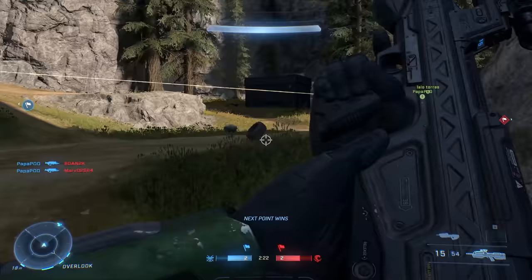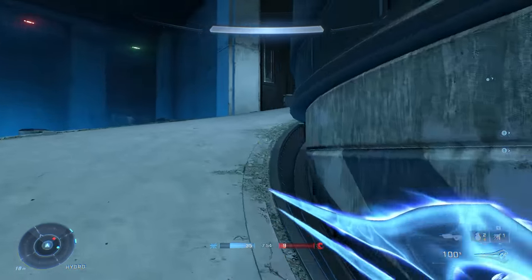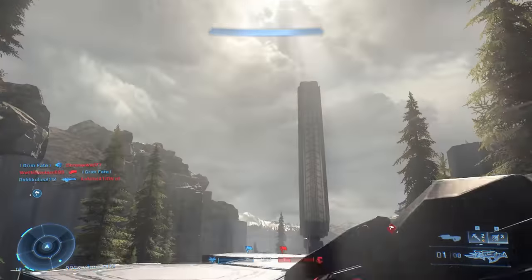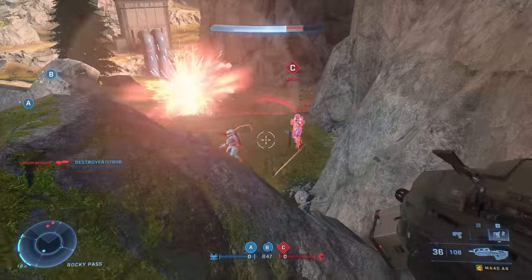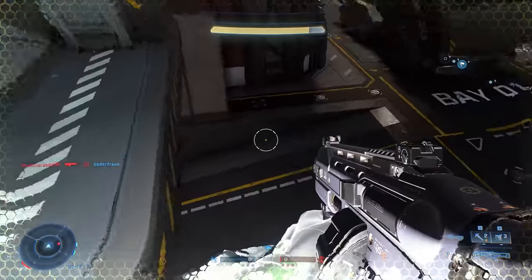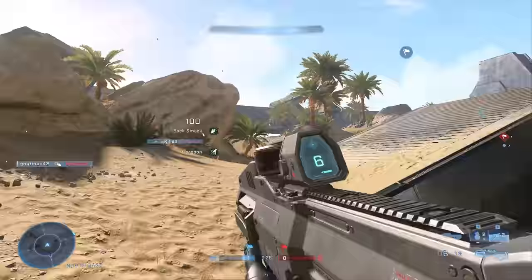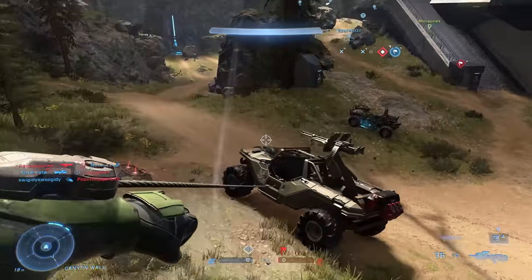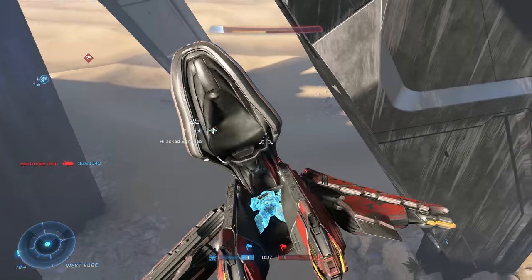If you saw the Halo Infinite multiplayer announcement trailer, you know how useful the grapple shot equipment can be. It gives you a grappling hook you can shoot at just about anything, and if you find one, you should use it. The grapple can be used to zip you up to high locations that are great for sniping, and Halo Infinite is much more vertical than is obvious once you start trying to do this. You can also use it to snag weapons or items from the ground around you, allowing you to grab something you need without leaving cover. Even better, you can use the grapple against opponents — snag another player with the grapple and you'll be rocketed toward them, with your character automatically hitting them with a melee when you arrive, so don't try to time it yourself. You can also grapple vehicles and automatically board them if they're empty, or automatically hijack them if they're not. Use the grapple to get yourself out of a bind or to quickly get yourself into a fight — it's not just for climbing.